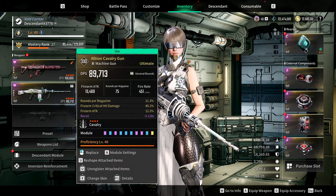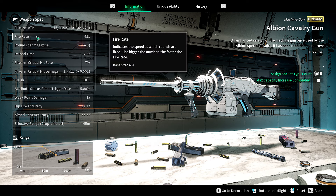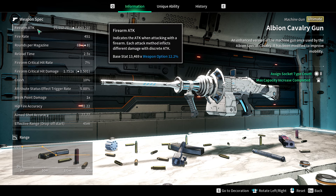Let's quickly have a look at the weapon specs. We have pretty weak numbers overall - mostly weaknesses. Fire rate is 451 base. Firearm attack, I believe has been increased - 13,469 is the base stat.